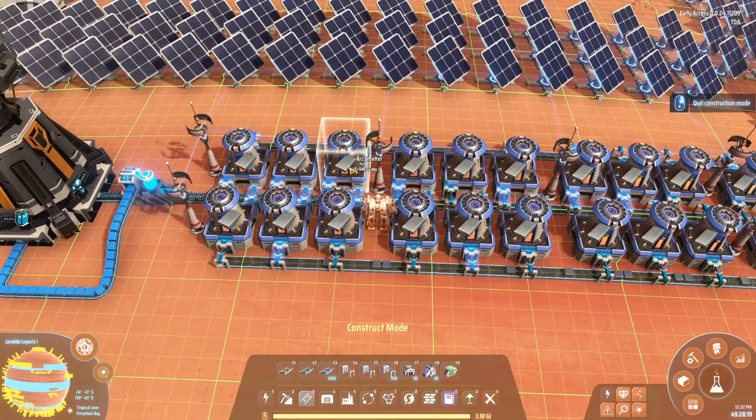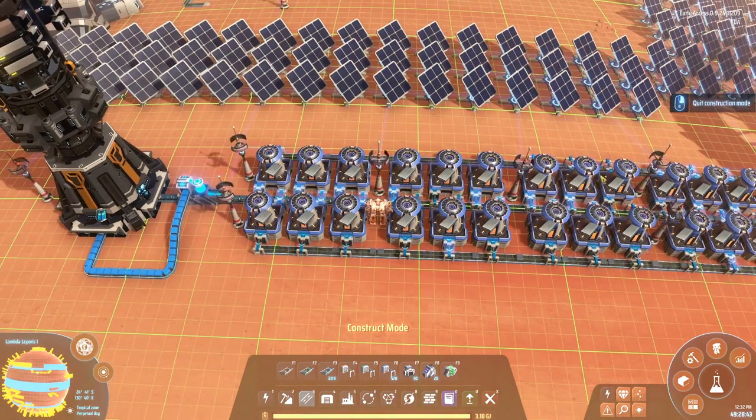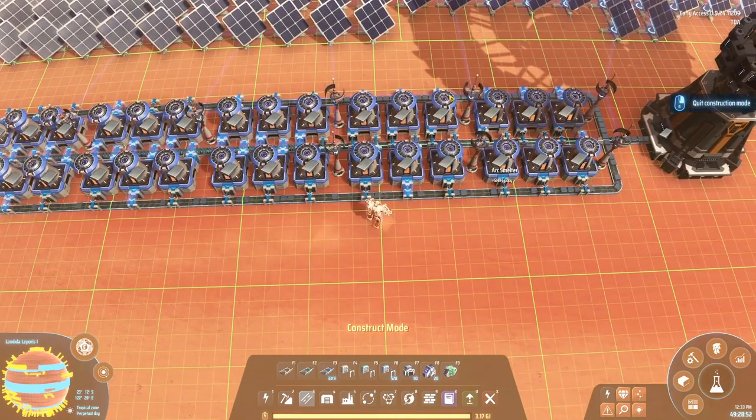There are two different modes on these smelters and the way you handle them will be different. By default, it is set to produce extra products. What does this mean? Well, with the 25% buff, for every four iron that this smelter would usually produce, it will now produce five - 25% more. So rather than getting 30 per second on this belt, I will now get 25% more, so around 37.5, let's say 38 iron on my belt.